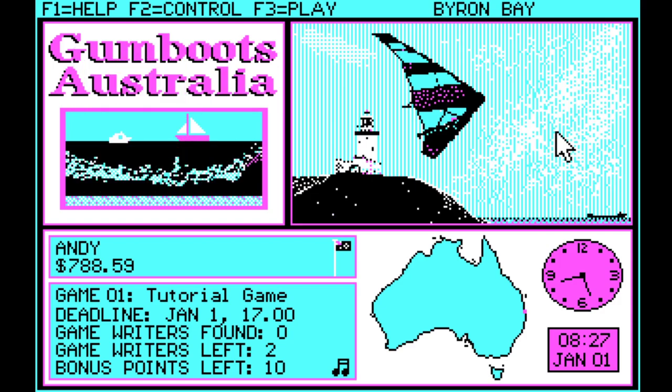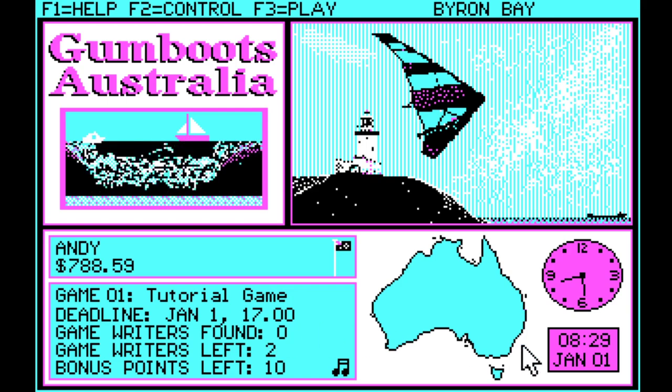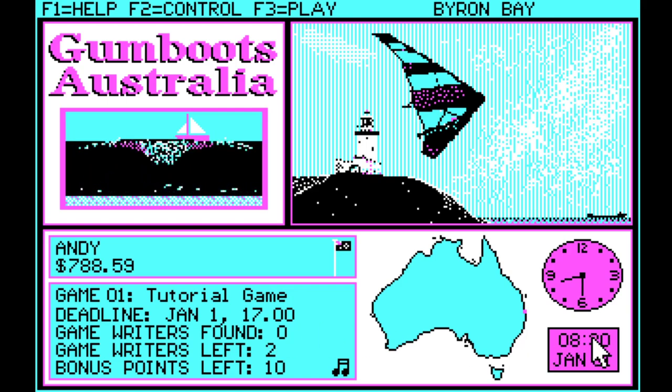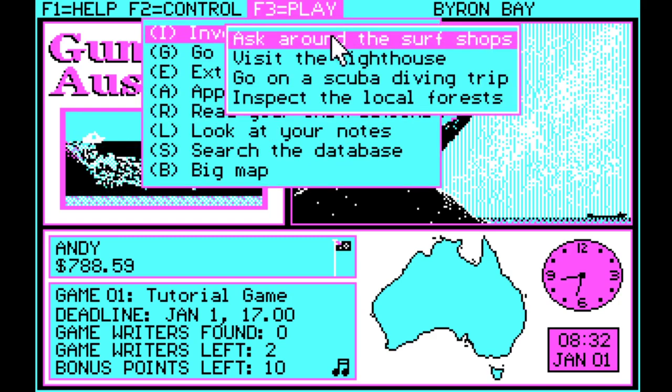Alright, I've made it to Byron Bay. It's 8:30 in the morning on January 1st and my deadline is 5pm. So I've got the whole day to find the two programmers. To do that, we investigate the town — there are four options to investigate, and unless you know which one it is you just go through them one by one.